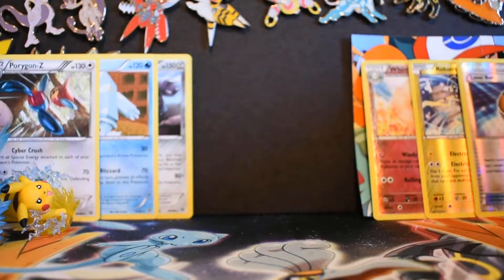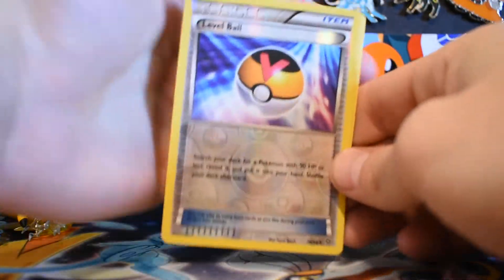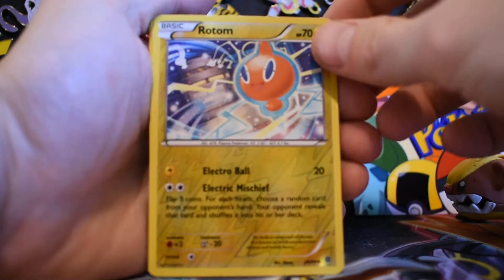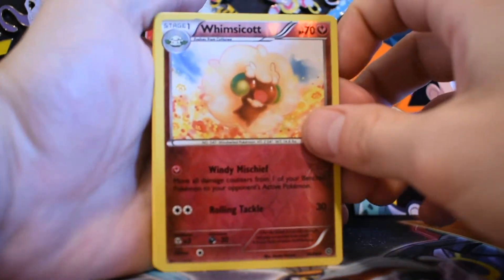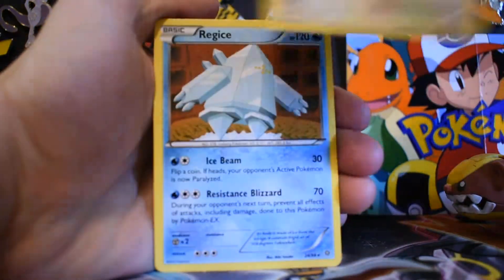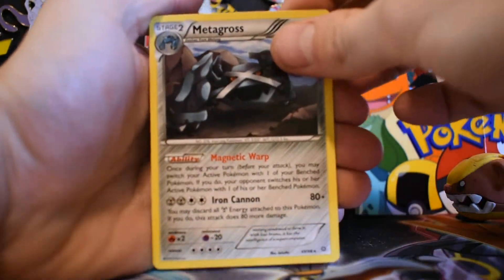That is okay — you win some, you lose some. Let's go ahead and review these today: Uncommon Trainer Level Ball, Uncommon Rotom Reverse, Uncommon Reverse Whimsy Scott, regular Rare Porygon Z, regular Rare Regis, and a regular Rare Metagross.